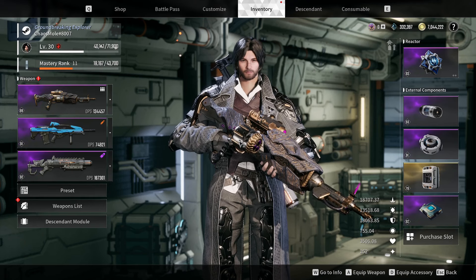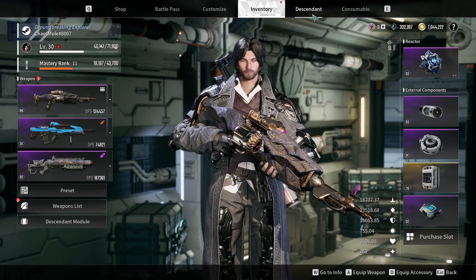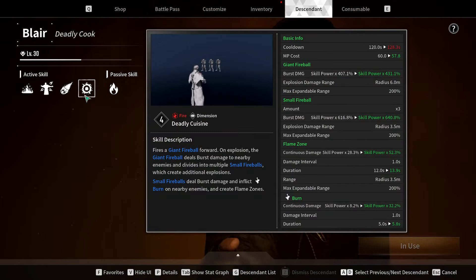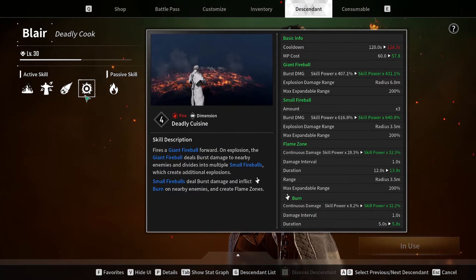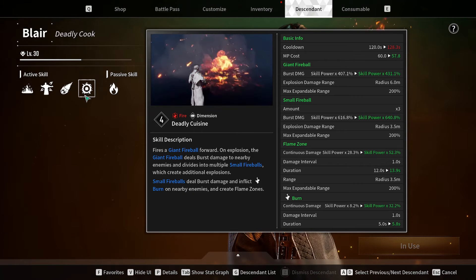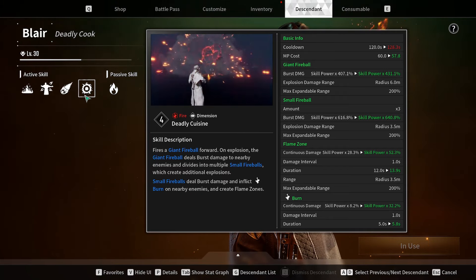The first two things you need to know: you get your ability and elemental damage from your descendant modules and from your core. If you want to know exactly what you're getting into, go to the descendant overview, look at the abilities, and the game tells you exactly how the calculation through the core and mods works. You get a pretty good overview — which is completely different from the weapon elemental damage stuff, where they gave no explanation whatsoever.